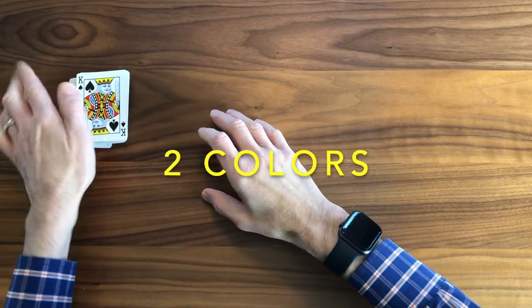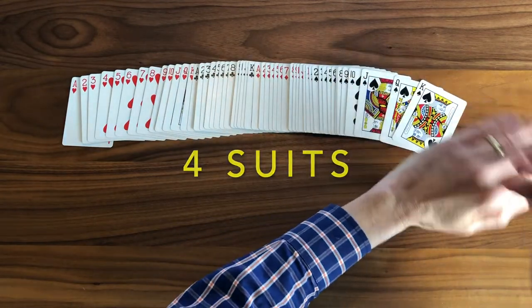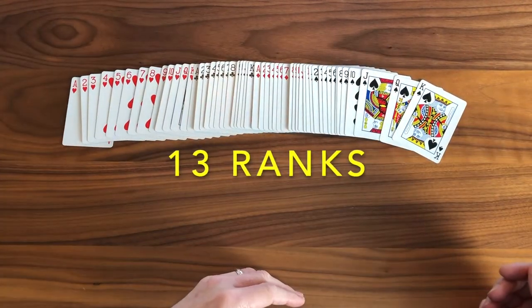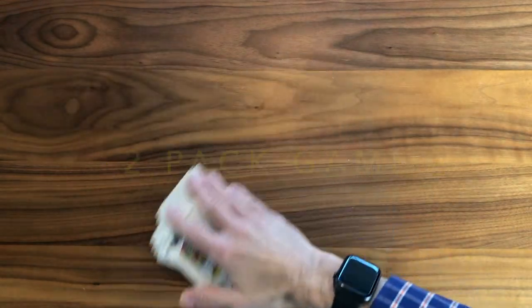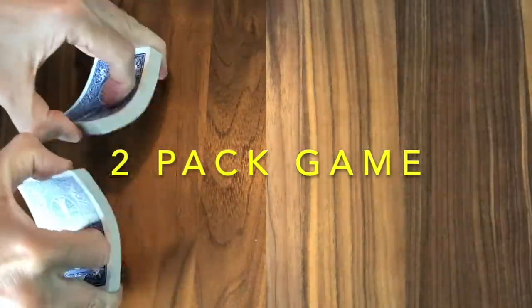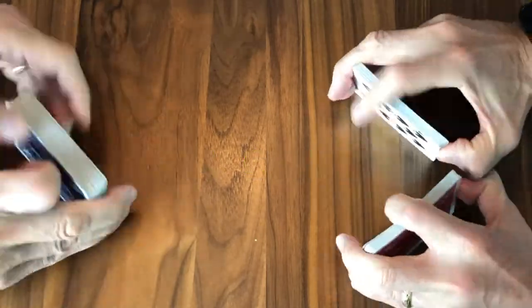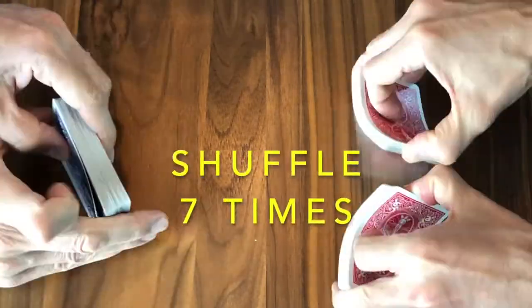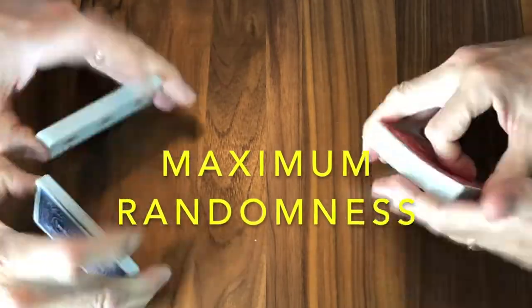52 cards, two colors within the pack, four suits, and of course 13 ranks per suit — your standard pack. Now, this is a fun game because it involves two packs. So go ahead and get the other pack that you may have handy for a total of 104 cards, and give them both a good shuffle. We recommend seven times to achieve the maximum randomness.